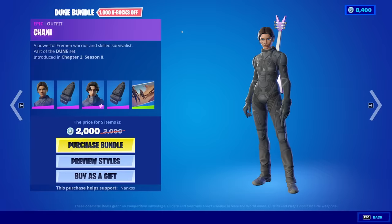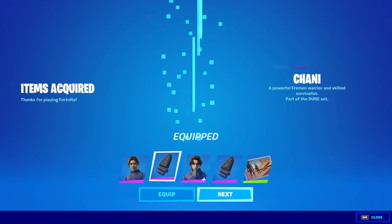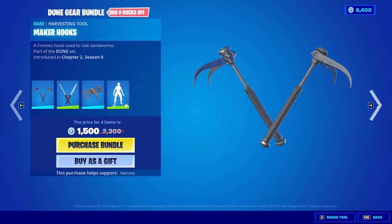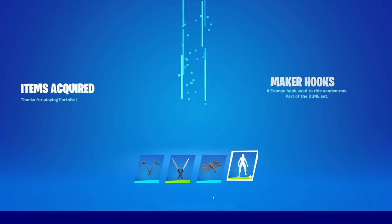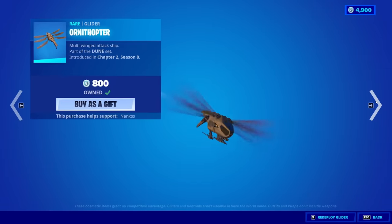The Dune Bundle did come back yesterday, but for whatever reason it didn't show up in the Item Shop reset — it took a little bit. So I waited to buy the set now because I know you guys like to see me buy the stuff in the shop. I'm going to be buying both the bundles. The emote isn't bad for thumbnails, the pickaxes aren't bad, and the glider is actually really cool as well. Happy to get all that.